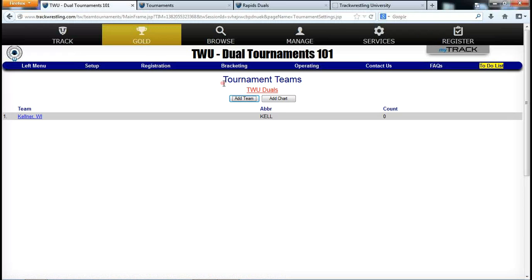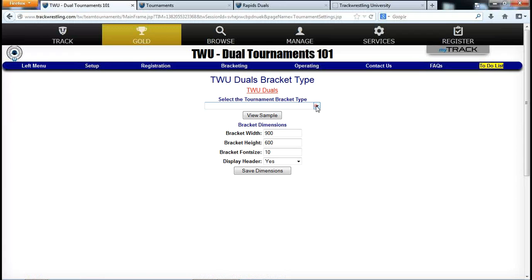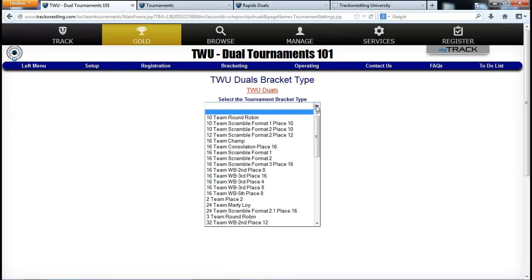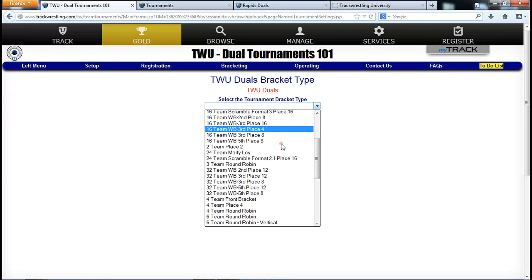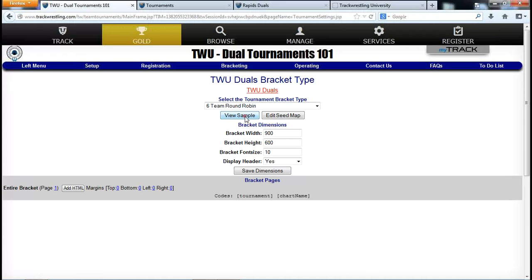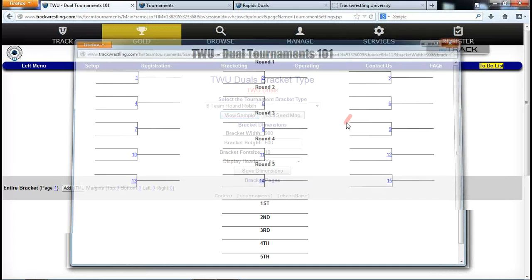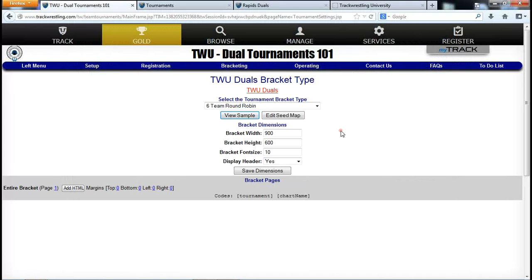To select a bracket type, go to Setup and Bracket Types. You'll see all available bracket types, including scrambles which combine pools and line bracketing. Tonight I'm using the 16-team round robin. Click 'View Sample' to preview what the bracket looks like — everyone wrestles everyone over five rounds and we see who the winner is at the end. That's how you add your bracket type.